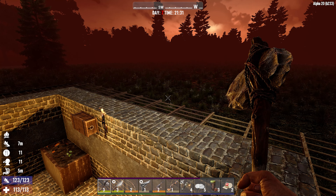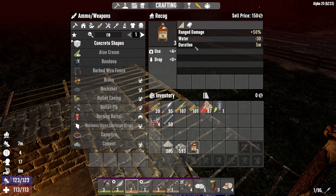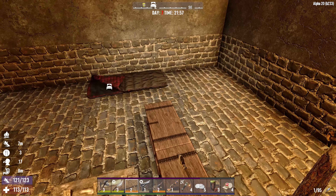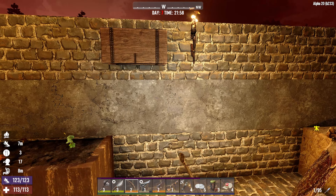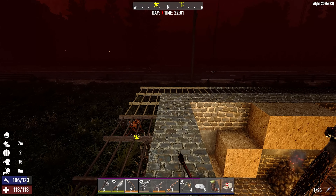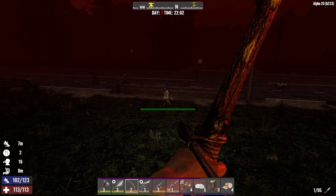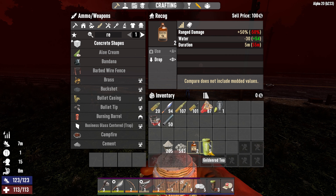Almost there, just rambling at this point. I just noticed I had three of these recog potions, so I am definitely going to use those. I'll grab some kind of drink to offset their negative effect. Here comes the horde — let's see where it comes from. They're coming from the front. See if we can pick them off — nope, that's not going to do anything.